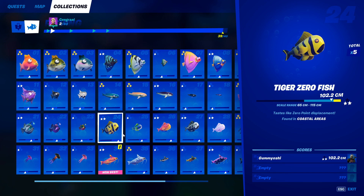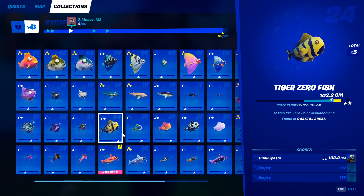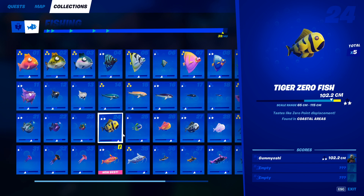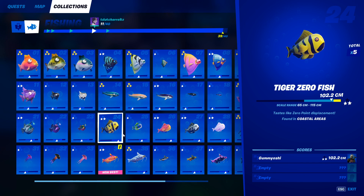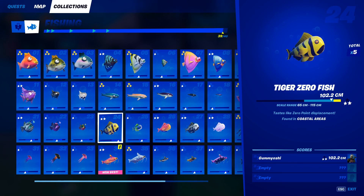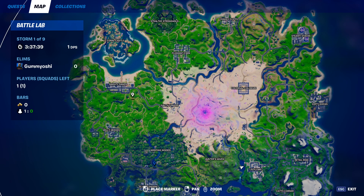Now that you know what the zero fish actually does, let's get into the tiger zero fish. The 24th fish in our fishing decks, the tiger zero fish, can be caught in coastal areas with any type of fishing rod. Using a pro fishing rod will increase your chances. To catch a fish in a coastal area, I would recommend going to Sweaty Sands or these five houses down here, as they all have very good fishing spots.